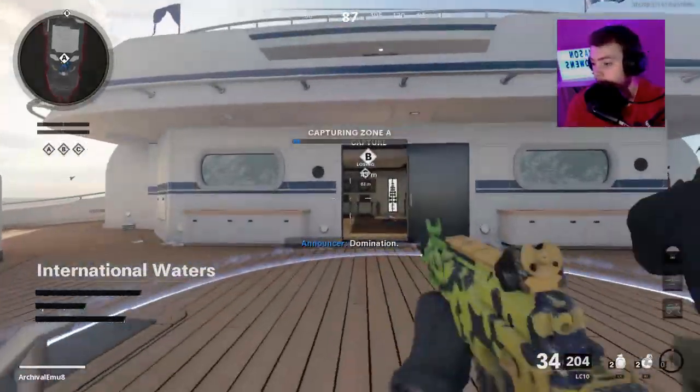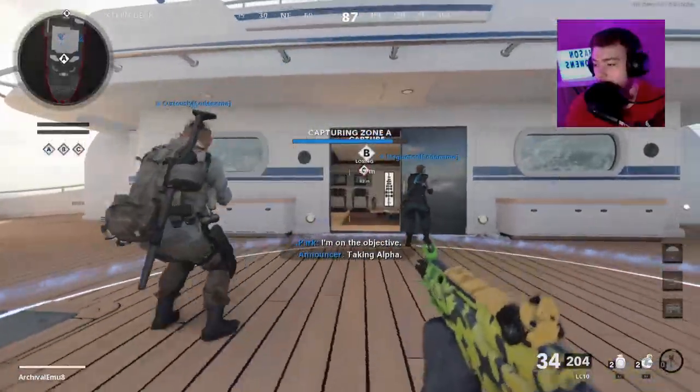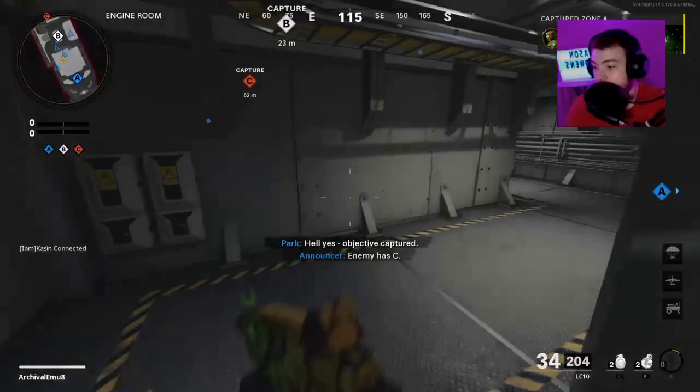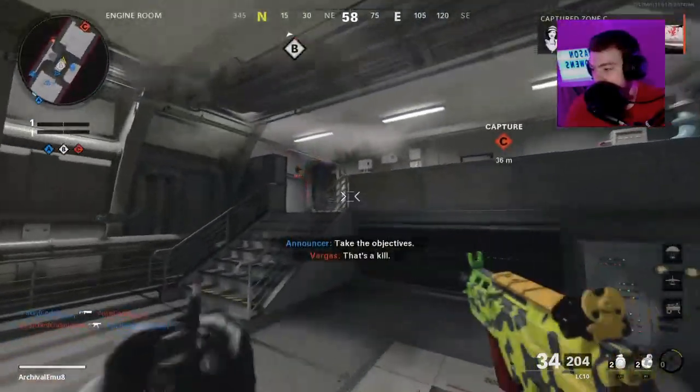Here's the thing — if you can throw a decoy into their spawn and they're spawning there, and you just happen to get a lot of kills off of one decoy, you're set. That's it. Done. Easy.